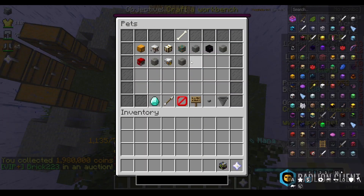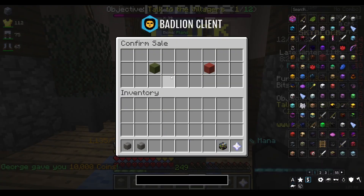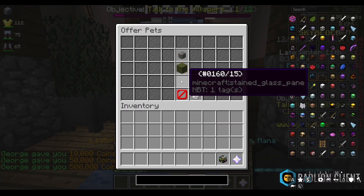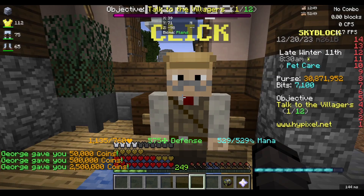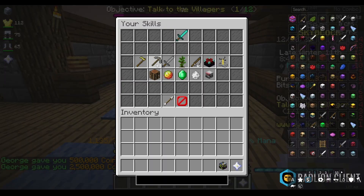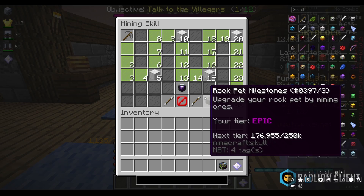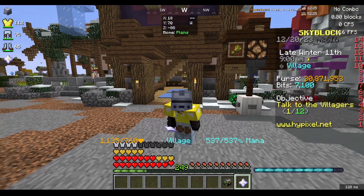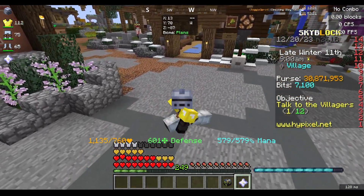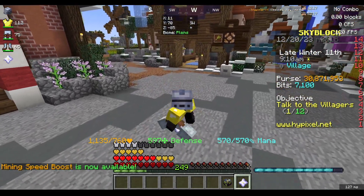I also got a bunch of rock pets that I want to sell to George. The first one gives me 10k, the second gives me 50, the third gives me 500k, and the fourth gives me 2.5 million. The last one would give me 10 million coins but I'm not quite at the milestone — I'm still 73k ores away. So I'm about 19 million coins away from reaching that.